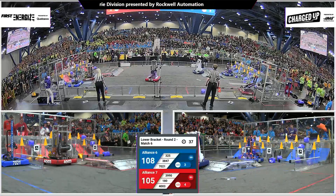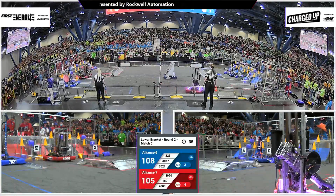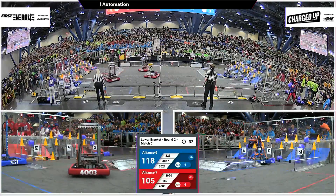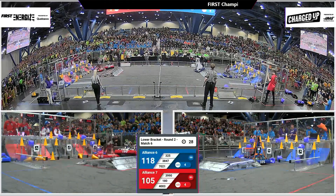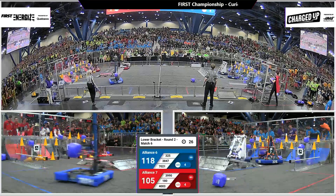They will take that cube — let's see where they'll score. Will they make a link in the top row? It looks like they will. That'll be four links for the blue alliance, four links for the red alliance. Blue alliance ahead 118 to 105 as we get to 27 seconds on the board.